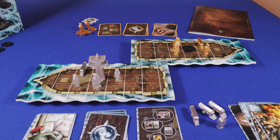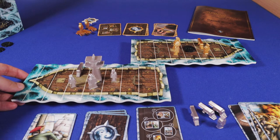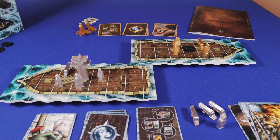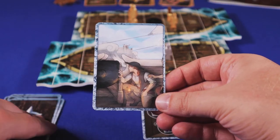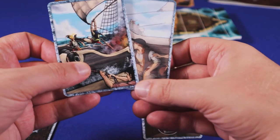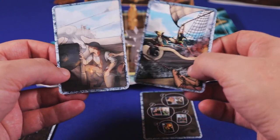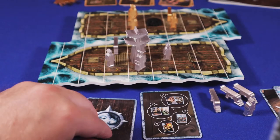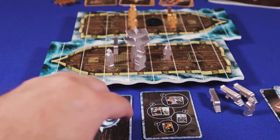The game is played in rounds during which the ships sail past each other. How long this takes depends on the cards you play. You keep playing turns until the ships have completely passed each other and the round ends. Turns are played simultaneously and consist of five actions. First, you draw a card from your draw pile and add it to your hand. Second, you choose a card from your hand and place it face down in front of you. Third, you flip the cards face up.